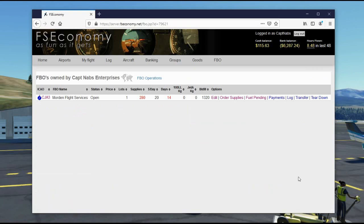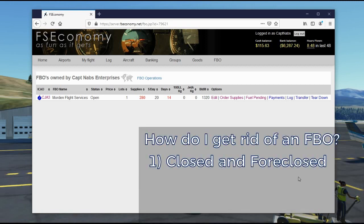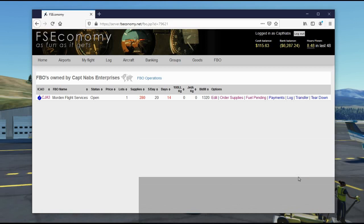Now that you realize how much work goes into running an FBO, maybe you're thinking about getting rid of yours. There are basically three ways. The first — which we already discussed — is just letting it run down and go out of business. If you do that, everything you put into the FBO is lost with no credit to you. The FBO eventually goes to the lottery, and you lose everything. That's the least ideal way.